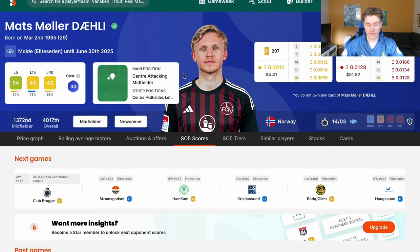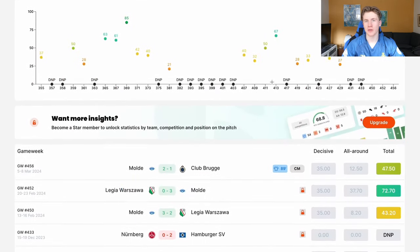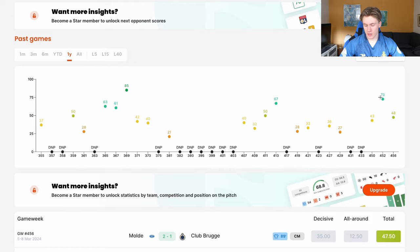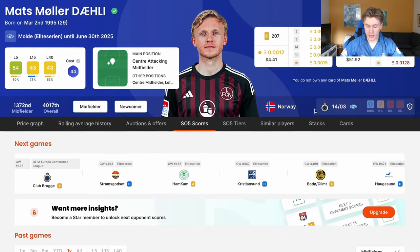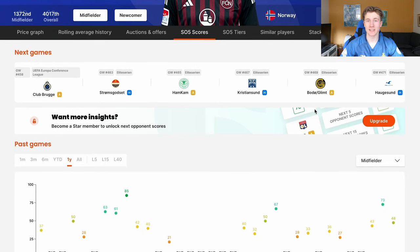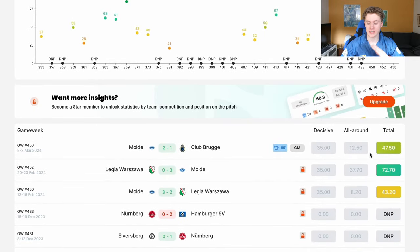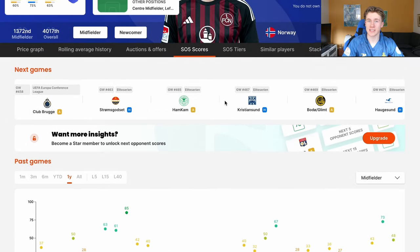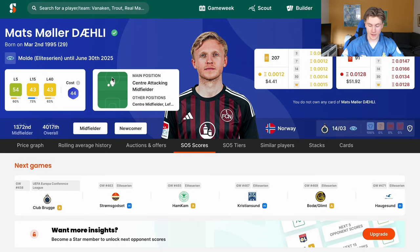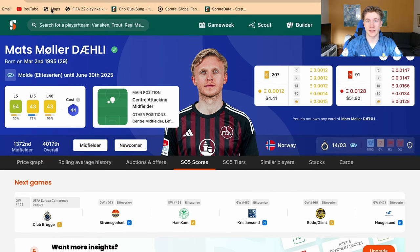In midfield, we're going for Mats Møller-Dærlig at a little over $4 — you might even get him below that. He's going to be incredible at Molde. He moved away from the second tier of the Bundesliga, and that is a big step down to Eliteserien — I think he will smash it. We've seen him against Legia Warsaw and Club Brugge and he has some great scores. He can consistently hit those high 60s and high 70s at Molde, which is a very good team in Eliteserien. We're now at $10.